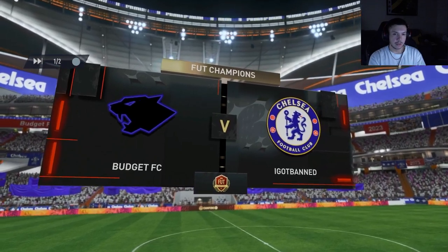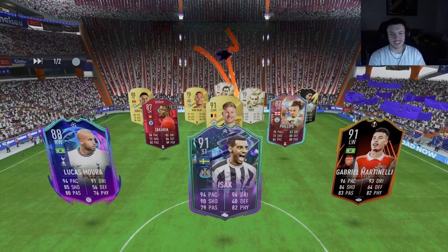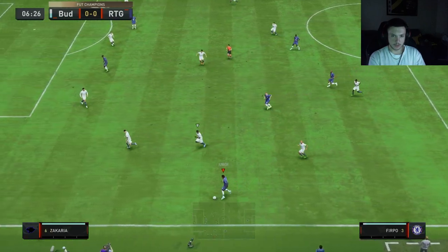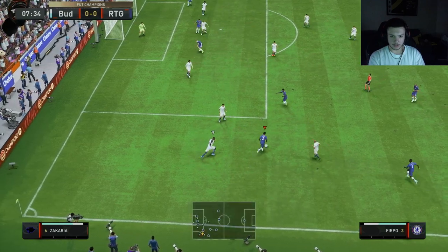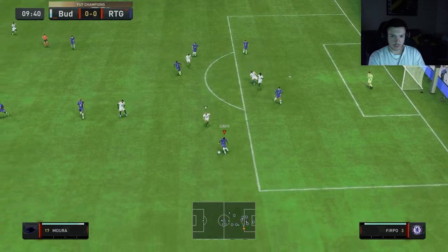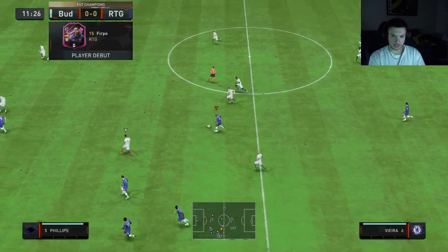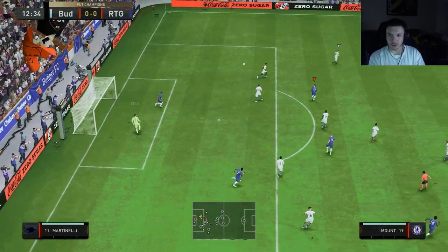First game here against Budget FC. Alright, here's Furpo on the ball — nice ball roll scoop, R1 feels nice, sprint burst, got away. Furpo on the ball again on the defense — nice execution of the ball roll scoop, gets away from Moro. Good pass in, send him running. Beautiful — how's the cross going? Mbappé's a bit too close to the keeper there but that was good from Furpo.